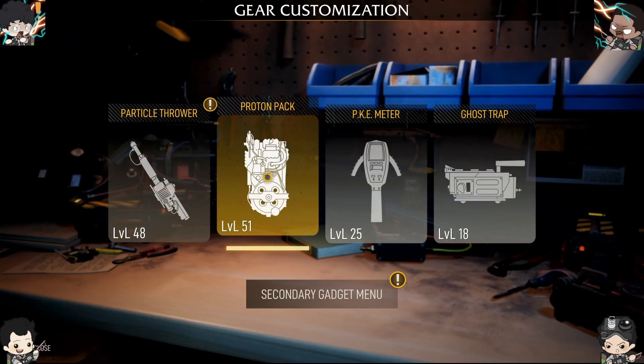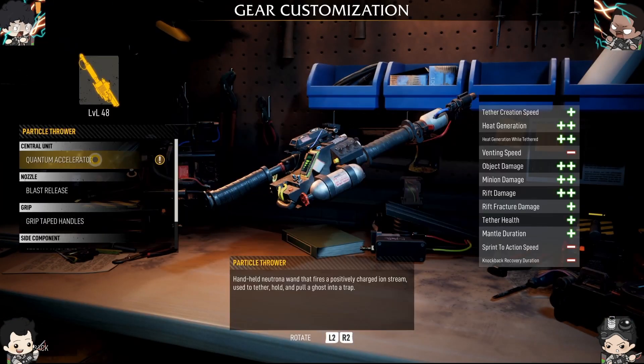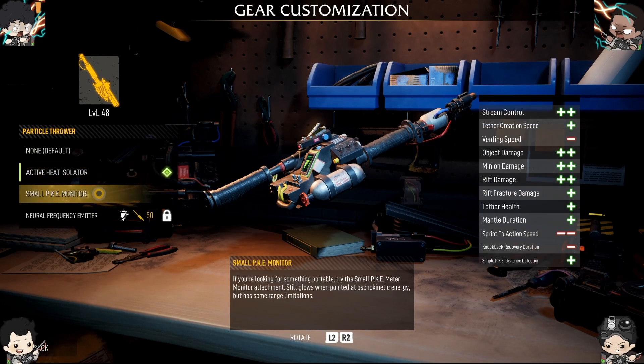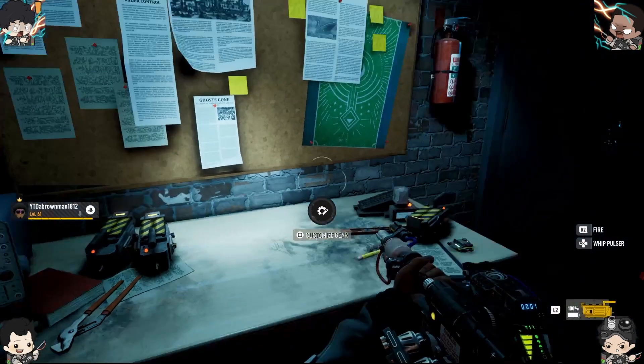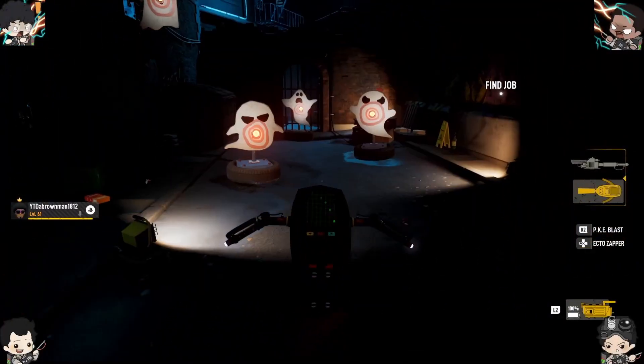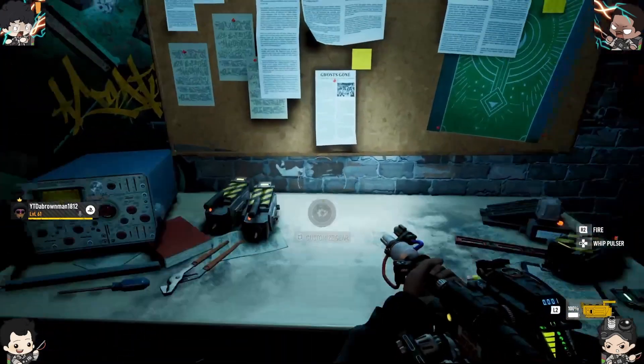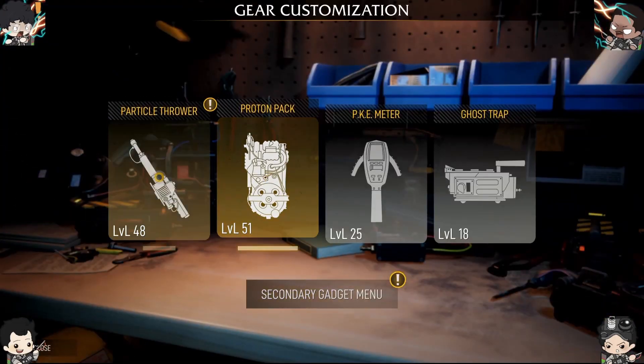Be mindful that when you actually level up the particle thrower all the way, you actually have a small PKE meter you can put on for limited detection. That's when you level up into the 40-somethings — you're able to get a small PKE meter. So those are your three options for detecting ghosts: you have the PKE manual, you have the radar puck, and then you have the PKE that you can fit onto the particle thrower.